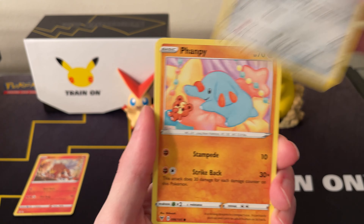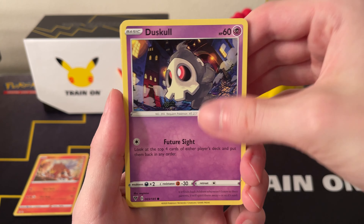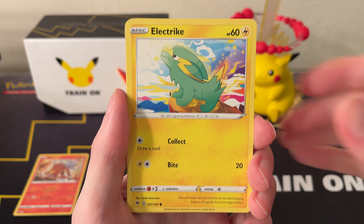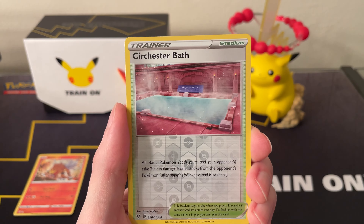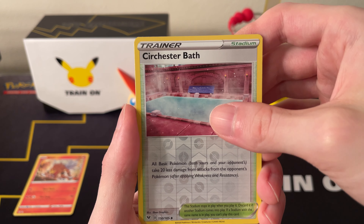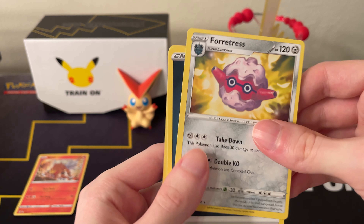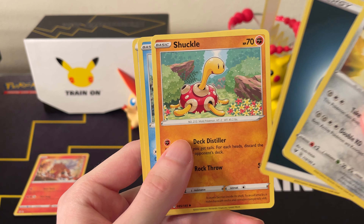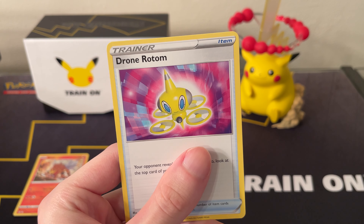Now for Vivid Voltage, we have a Beldum, Fanfee, Descal, Electrike, Pineco — I like this Pineco. The Reverse is a Sir Chesterbath, and a Fortress is the rare, so nothing much in that pack. Also Shuckle, Cramorant, and a Drone Rotom.